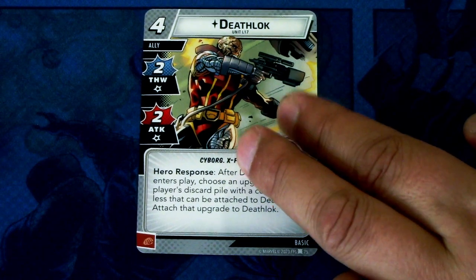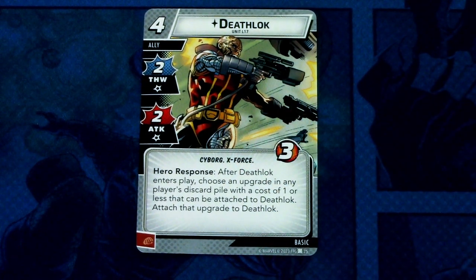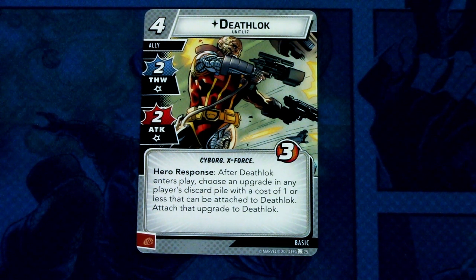Next we have Deadlock. Deadlock is a zero-cost ally with two thwart and two attack, cyborg and X-rated traits, three hit points. Hero response: after Deadlock enters play, choose an upgrade in any player's discard pile with a cost of one or less that can be attached to Deadlock, and attach that upgrade to Deadlock. This can be committed as a physical resource.